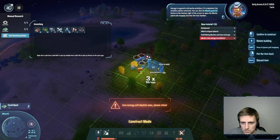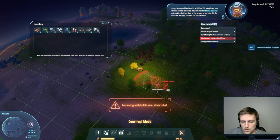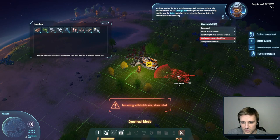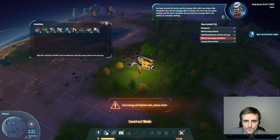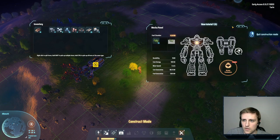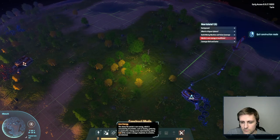This mining machine we're going to put down on this copper here. Energy is required in all mecha activities. If it is depleted, the activities will be restricted. You can click the mecha panel button to open the mecha panel and resupply fuel into the fuel chamber. So I can resupply fuel. You have received the sorter and the conveyor belt, which can achieve full automation. So you can even go off grid — you don't have to snap to the grid. The fuel chamber — you can get energy from that as well. At least I'm not going to be straight out of luck and just having to wait for it to slowly recharge.